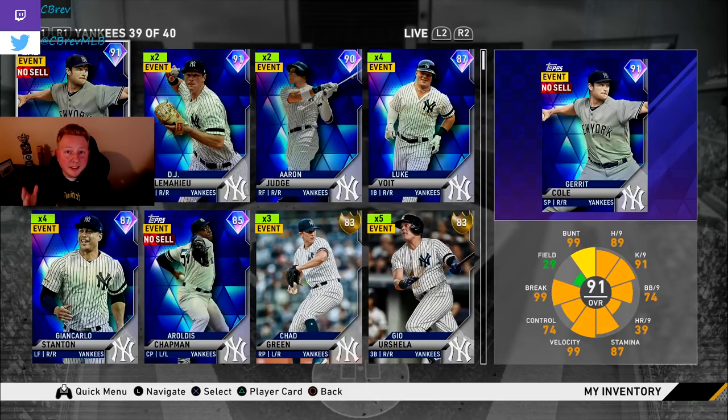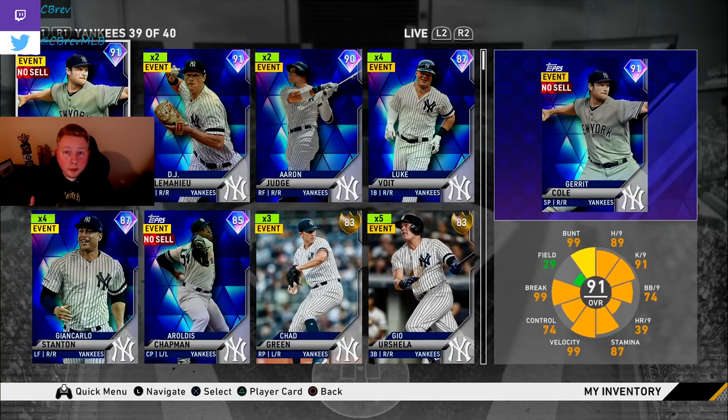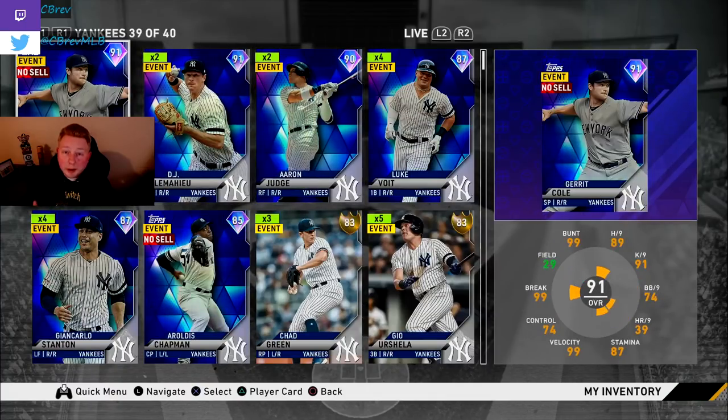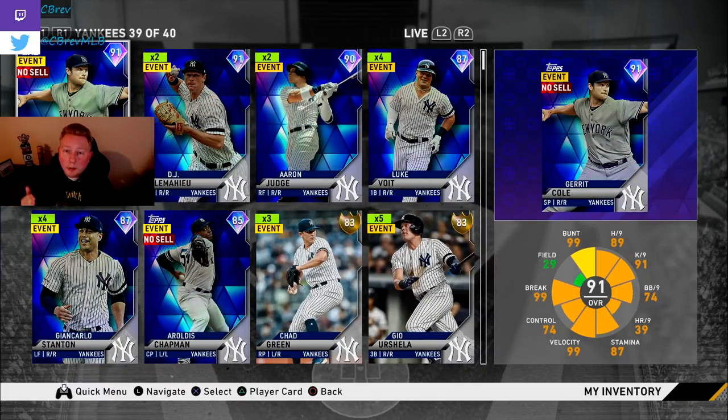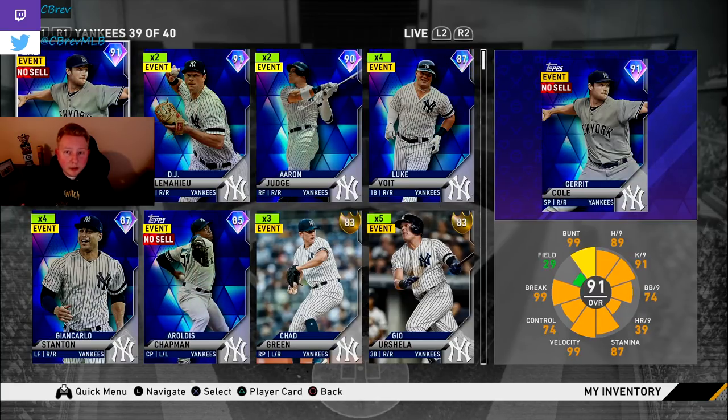This distinction is important because high diamonds have a much lower pull rate and therefore a much lower supply in the long run. Lower diamonds are easier to pull, so their price usually drops after launch week. Because it's more difficult to pull high diamonds and people acquire more stubs as the game progresses, more people desire high diamonds to complete their collections — so high diamond cards actually appreciate and go up in price quite a bit. Our plan for launch night is to sell low diamonds and keep high diamonds.